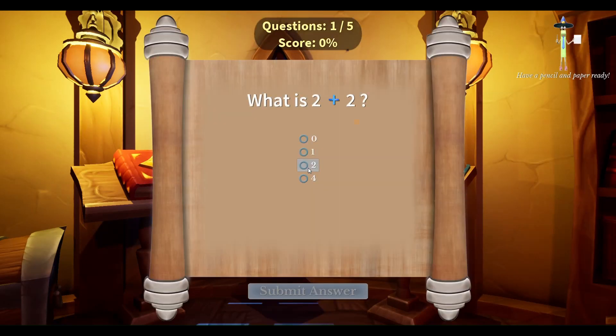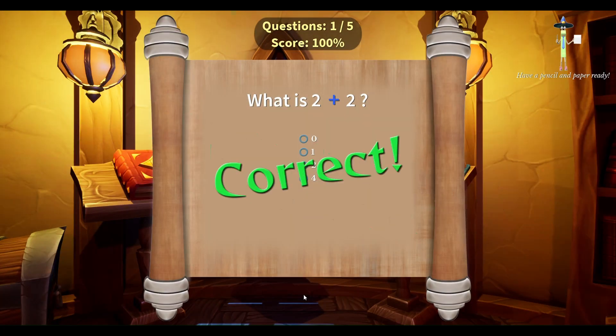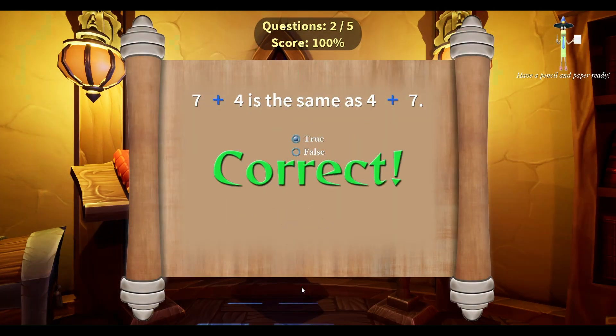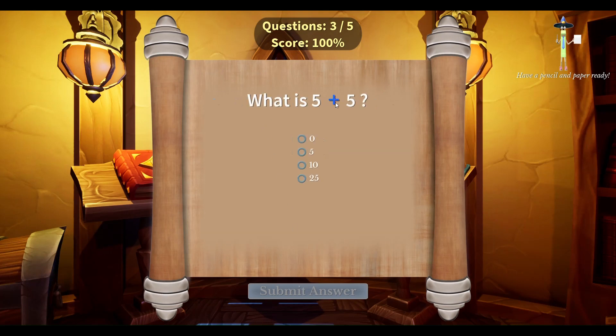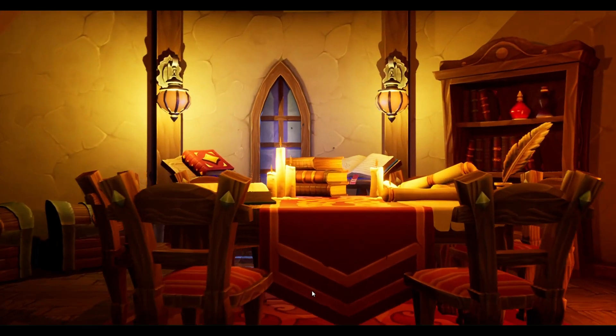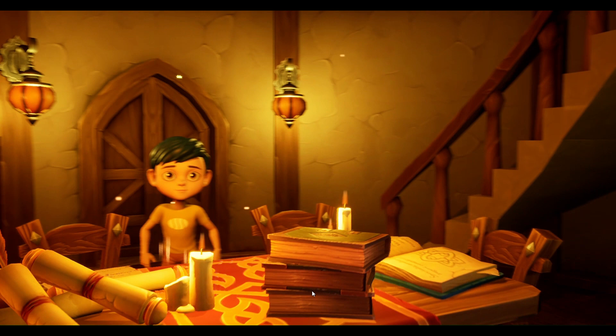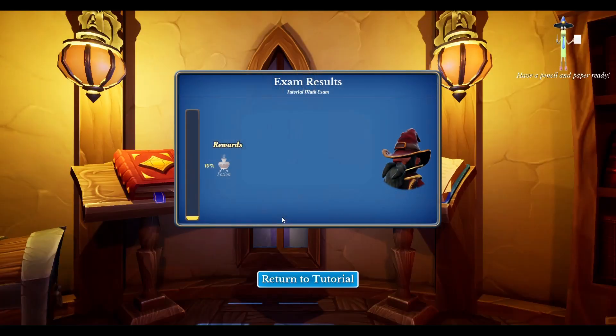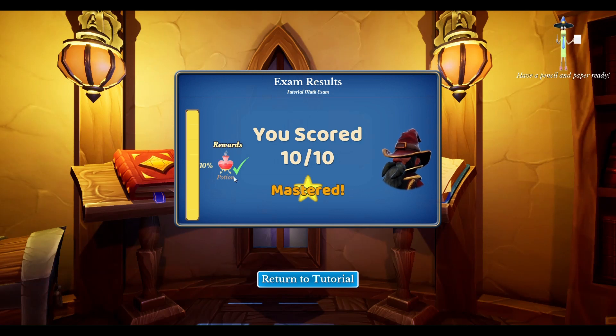I believe you need to get 80% on the math houses, so have a pencil and paper ready. Two plus two — that is going to be four. Let's submit that answer. Correct! And seven plus four is the same as four plus seven — that is true; they both equal 11. What is five plus five? That's one of our doubles facts — that's going to be 10. What is four plus zero? That is going to be four. Four plus three is seven. And there we go — mastery achieved! We scored 10 out of 10 and got some potions.